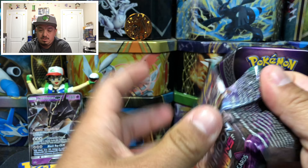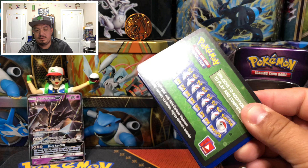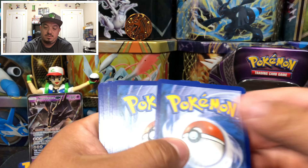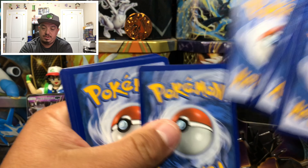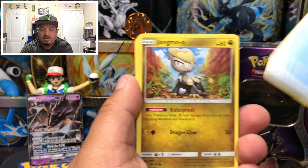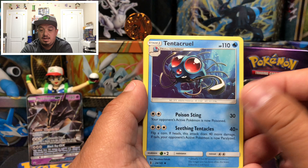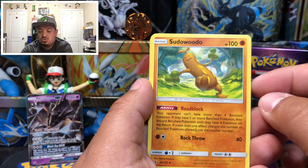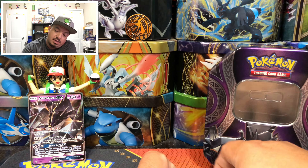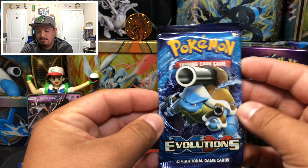I think this is Hakamo-o on the front. Here it goes — code card, one, two, three, four, one, two. And we have a Taillow, Carbink, Yammo, Jellicent, Trubbish, energy card, Tentacruel, Lampent, Stufful, and a Sharpedo — that is the rare non-holographic card.